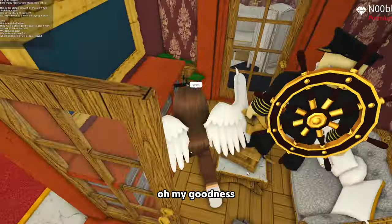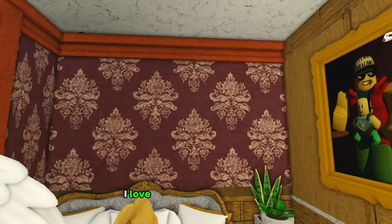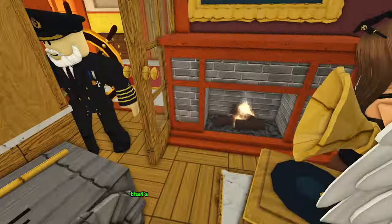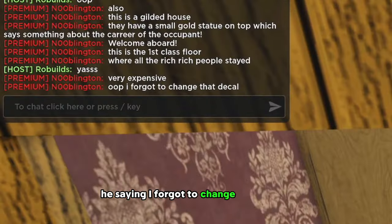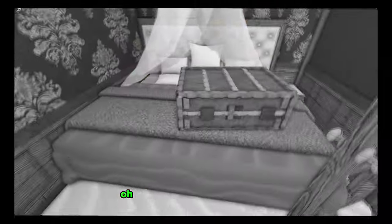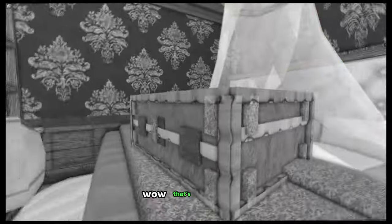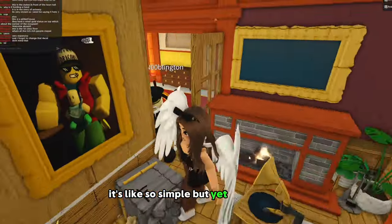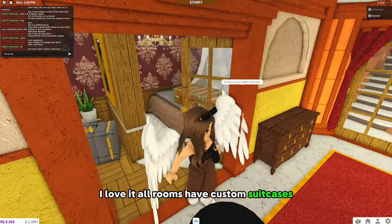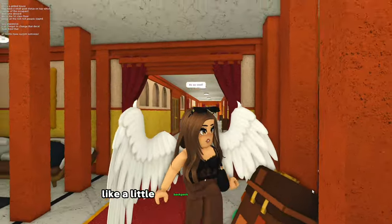Oh my goodness. So we got a bathroom here — very fancy. We have the living space. I love that wallpaper. Oh, we have a safe — that's funny. Got the fireplace. There's a chandelier! Look at the luggage. Why don't we have luggage in Bloxburg? That's really nice. It's like so simple but yet so detailed. I love it. All rooms have custom suitcases — it's so cool. Oh look, some more suitcases, like a little backpack. That's pretty cool. Got the yoga mats down there too.